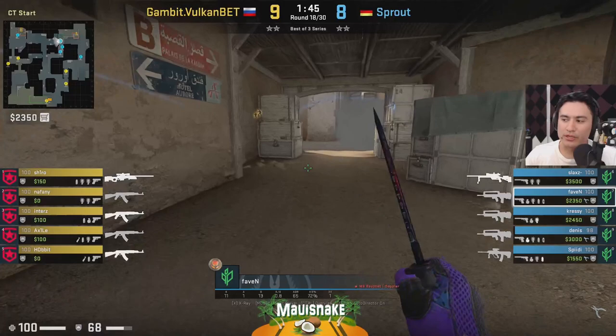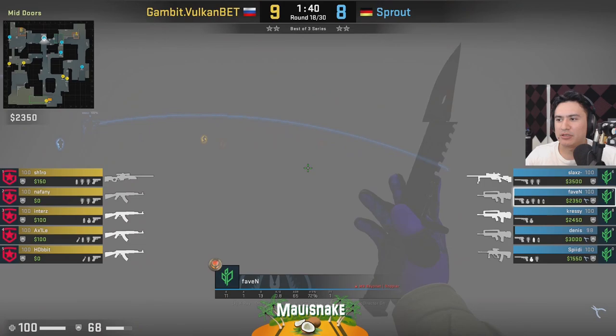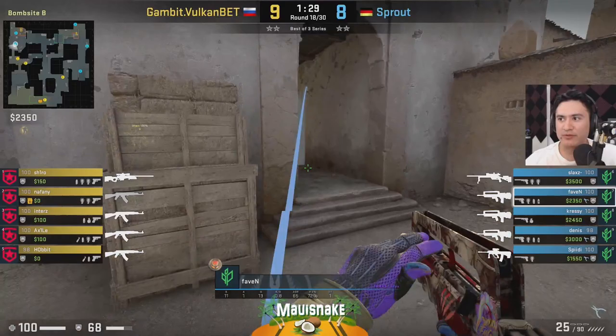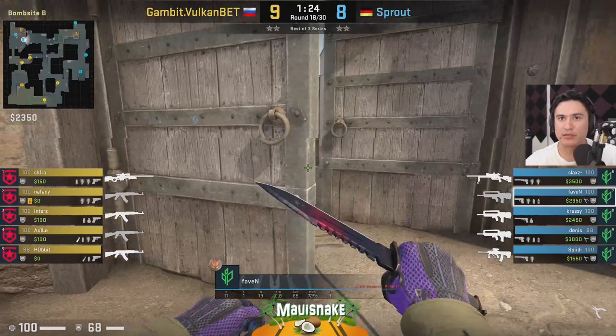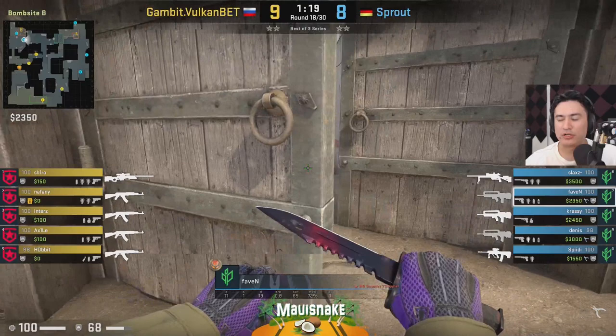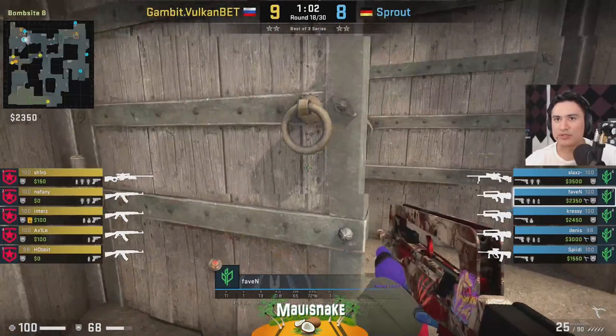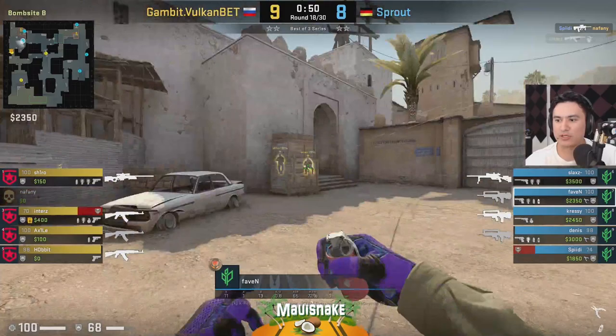Favin's role on the CT side of Dust2 is more or less the secondary B player, and sometimes he'll pick up the AWP as well, as he can frequently find himself as the secondary AWPer for this team behind Slacks. On this round, we're going to see the way that Favin rotates between mid B and actually playing the B site alongside his teammate Speedy, and the way he's able to play off of teammates in a cool, calm, and collected fashion, along with some solid mechanics. He jiggles towards middle as they don't have information in that area. It's actually Speedy who gets first contact.